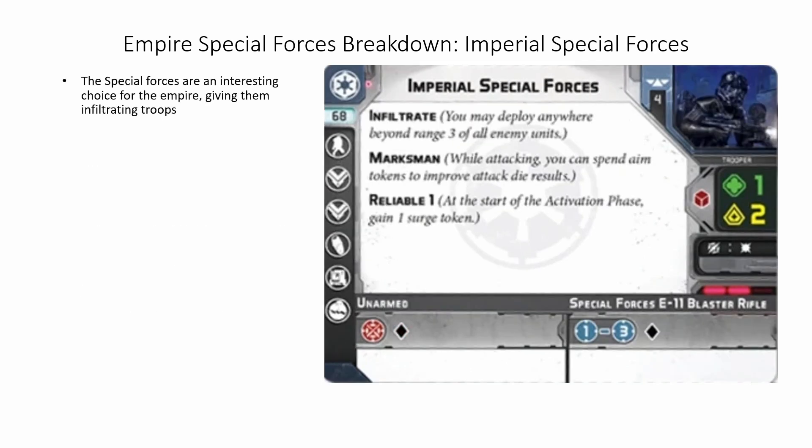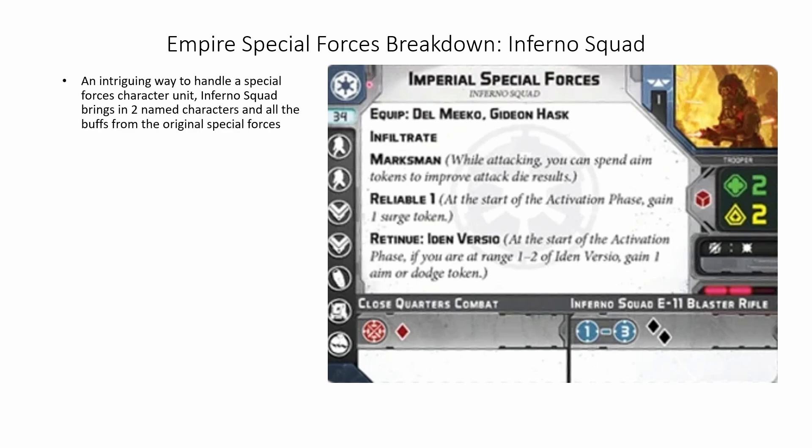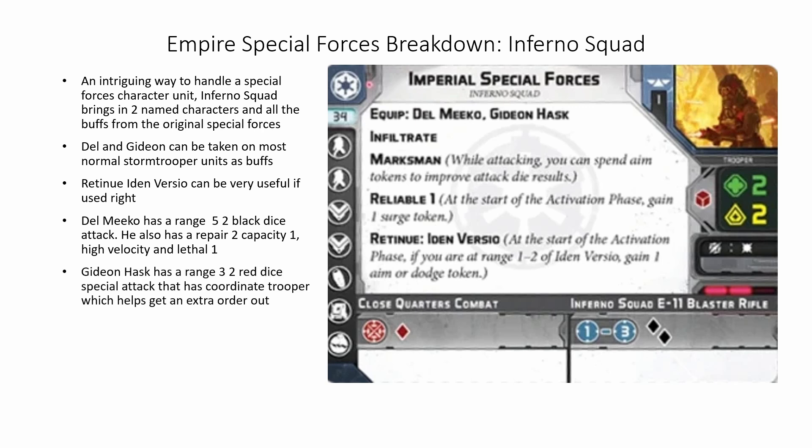The Imperial Special Forces in the Special Forces slot are an interesting choice, as it gives them some infiltrating troops. Marksman and Reliable 1 give them a way to pop off crits or convert misses and failed saves. The T21 Special Forces adds a 4 white dice attack, Critical 2 mini — converts to crits so not as good as Impact, but not too bad either. The Imperial Special Forces Infernal Squad is an intriguing way to handle a Special Forces character unit, as it brings in two named characters and all the buffs from the original Special Forces. Del and Gideon can be taken on most normal Stormtrooper corps units as buffs. Retinue Iden Versio can be pretty useful if used right. Del Meeko has a range 5, 2 black dice attack. He also has Repair 2, Capacity 1, High Velocity, and Lethal 1. Gideon Hask has a range 3, 2 red dice special attack with Coordinated Trooper, which helps get you an extra order out if this unit has been issued an order.